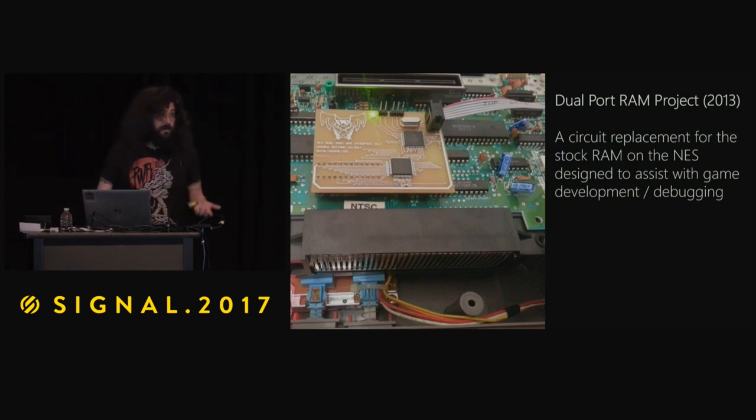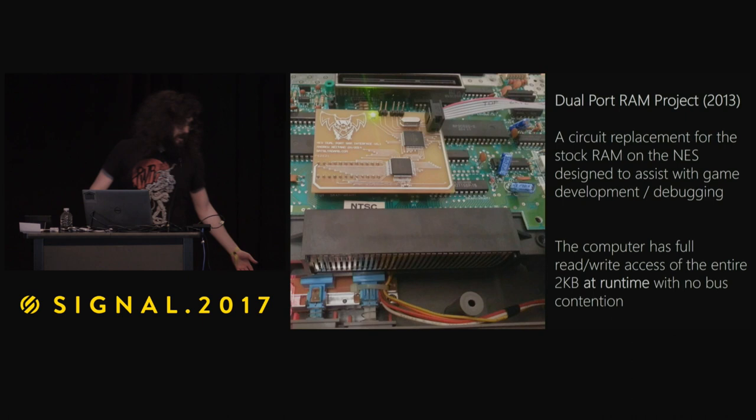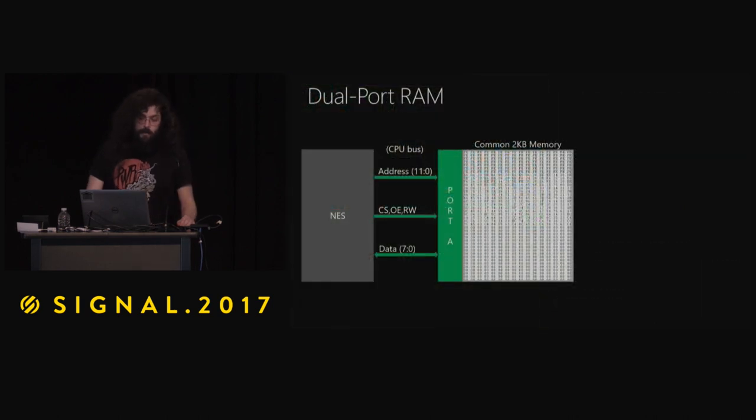What's cool about it is I can read and write values in the console, and the console has no idea that anything's wrong — the game runs as normal. My host computer has full rewrite access to the whole bit of memory. But if it's unplugged and I plug in a game, it runs exactly like it did if it was unmodified. That's what that looks like: you have 2K of static RAM, your address lines, it's a 12-bit address bus, your control lines — chip select, output enable, and read/write — and your data, it's an 8-bit bus.